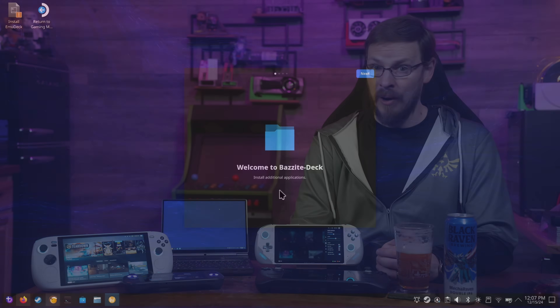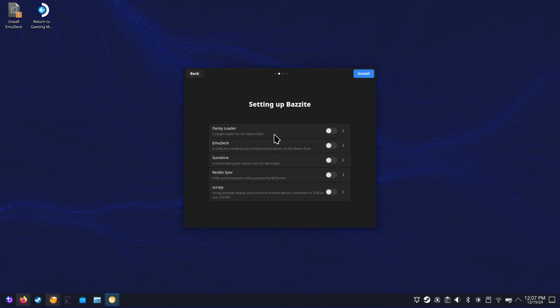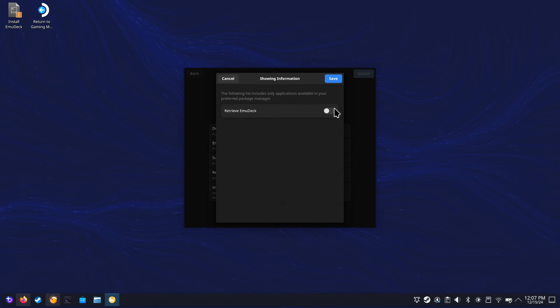Bazzite also includes a number of third-party applications, a couple of which even surprised me. If you exit the Steam Launcher and switch over to desktop mode, you'll be greeted by a first-run screen that prompts you to install a variety of software that might be handy on a gaming PC, mobile or otherwise. Lutris comes pre-installed, as that's basically a given for Linux gaming these days. Other available apps include EmuDeck for setting up emulators and ROMs.